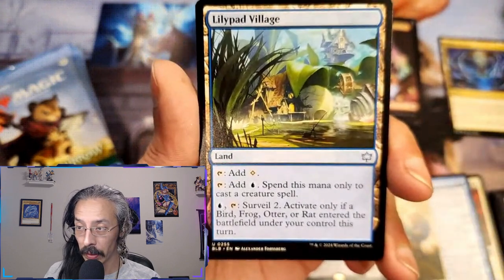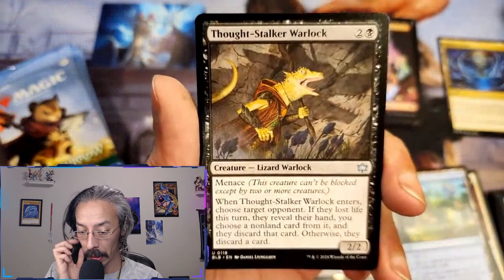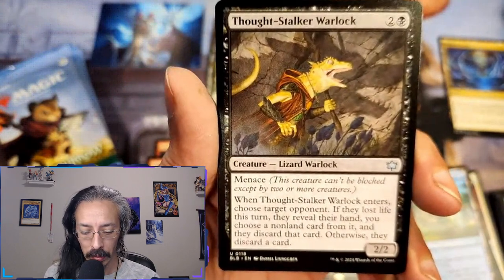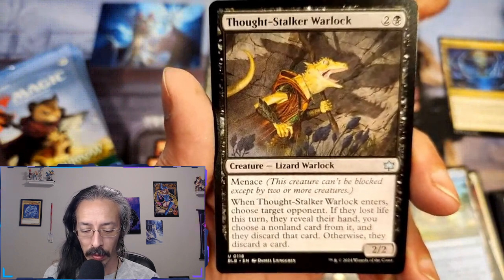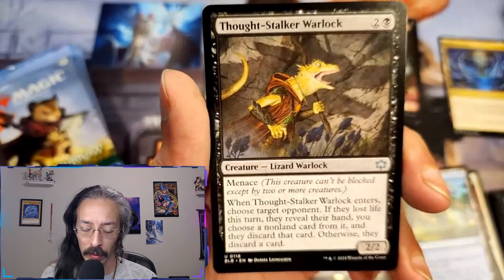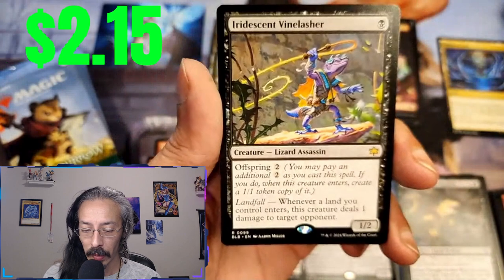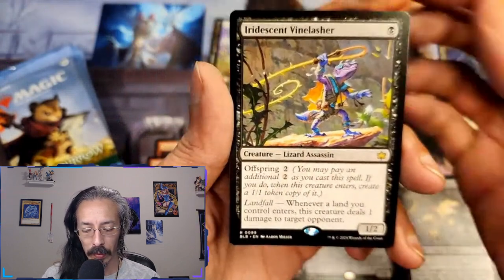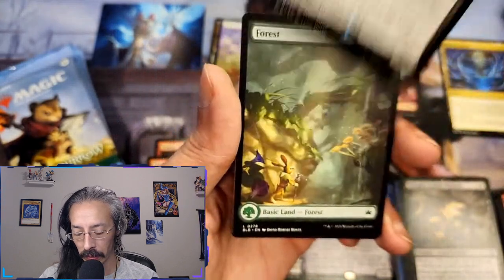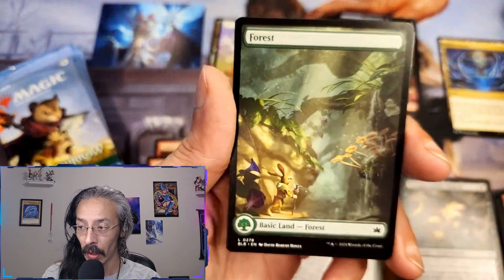Lillypad village — another land that doesn't come in tapped. Thought stalker warlock, lizard warlock two-two menace — choose target opponent, if they lost life this turn they reveal their hand and you choose a non-land card from it to discard, otherwise they just discard a card. Either way I get to choose or they throw something away. Hand ripping is just dirty. Iridescent vine lasher — lizard assassin, one-two, offspring two, landfall deals damage to target opponent.